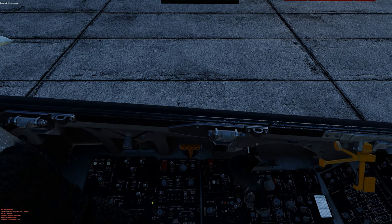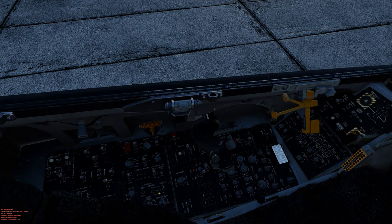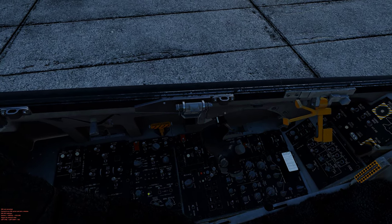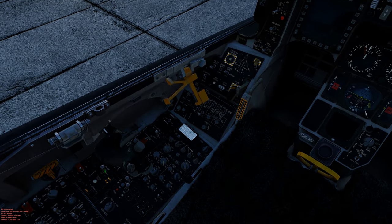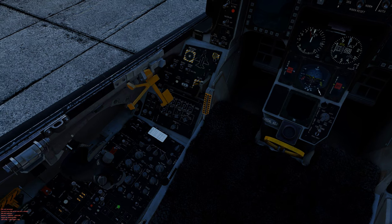Set that, set your probe heat, turn on your IFF, set your light panel — make sure it's on normal. Your anti-collision light you can set to whichever part of the flight you are. Main power on, starter to start two.